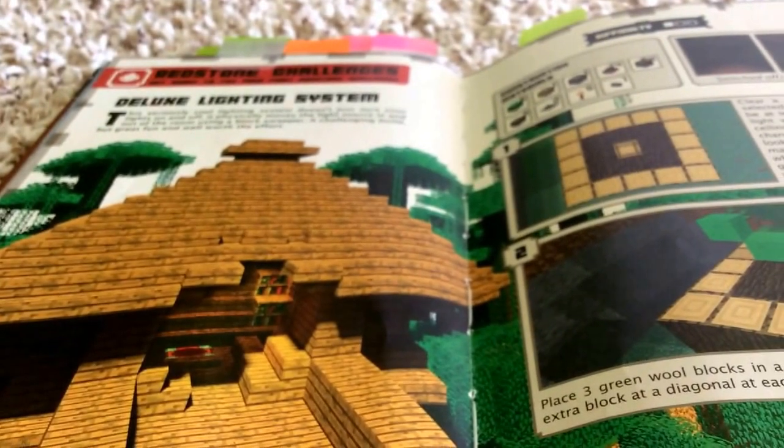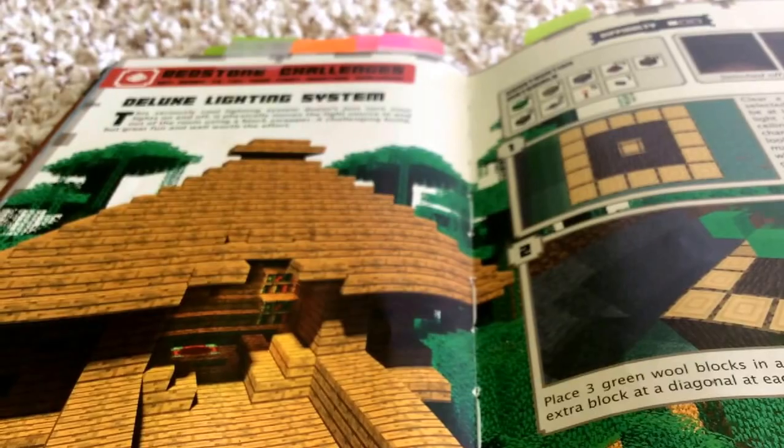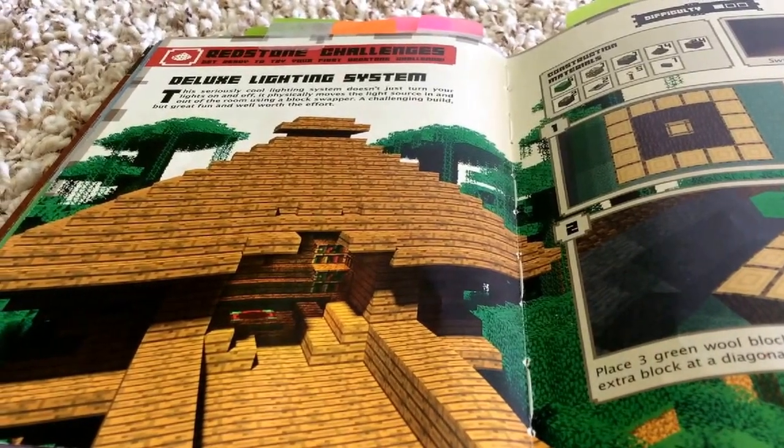This is a deluxe lighting system — better than the one we looked at the first time. It allows you to, let's say you had a wooden house made out of spruce wood like in this picture — you can press a button and it'll switch the spruce wood with glowstone. So it's basically better lighting.